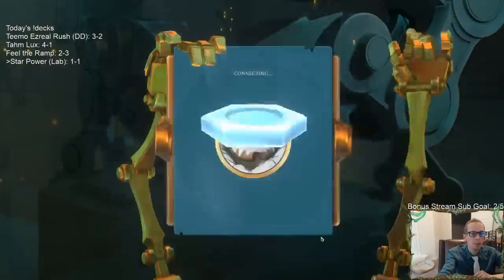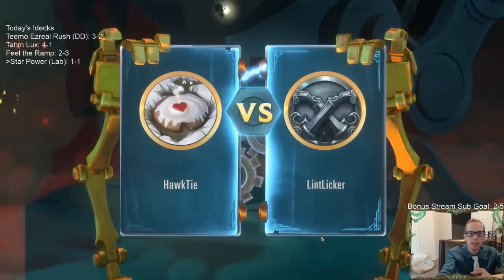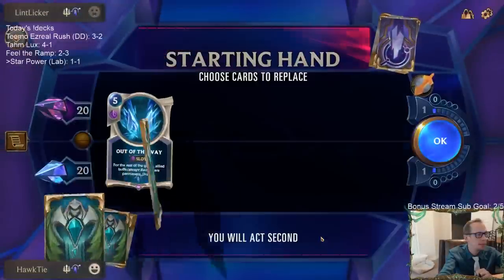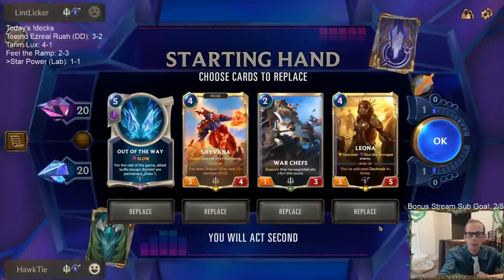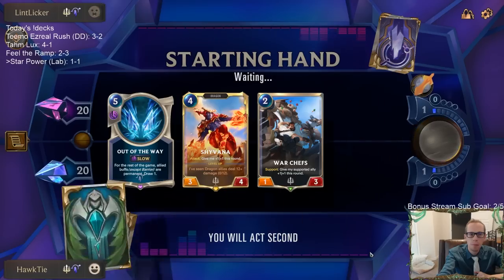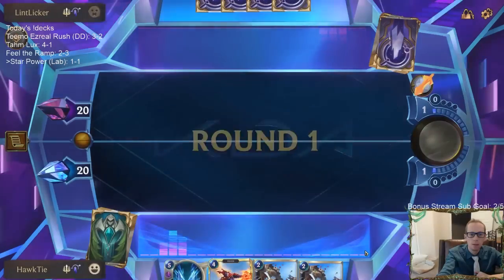Our available power: whenever our allies attack, give them plus one plus one this round — and that will be a permanent buff. That was a pretty good game, I definitely made some mistakes last one. All right, we got a mirror match!